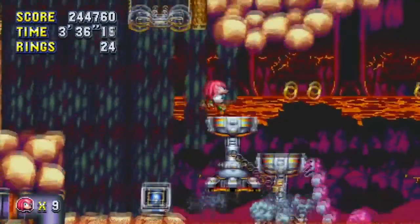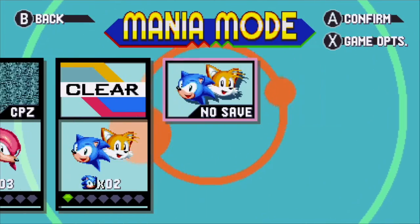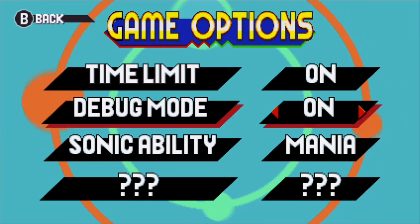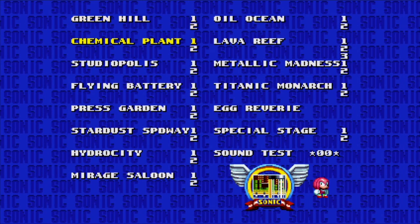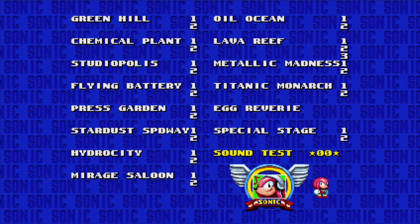Sonic Mania is another homage to old-school games and has some really cool cheat options despite being so new. For the cheats in Sonic Mania, you first need to enable debug mode by going into Mania mode, highlighting the no-save option, and entering a button combination that varies by platform. Once that's enabled, you can unlock the other cheats, including the level select mode, which also unlocks a sound test menu.